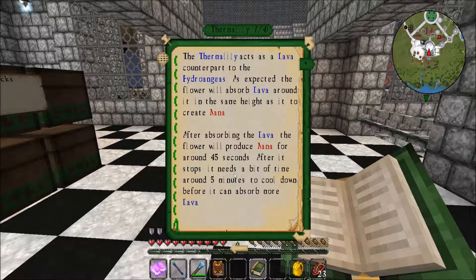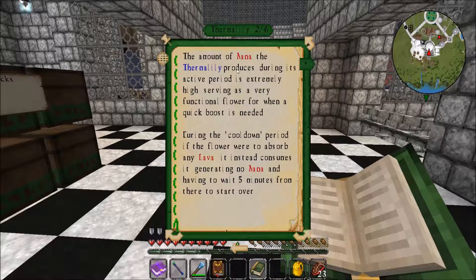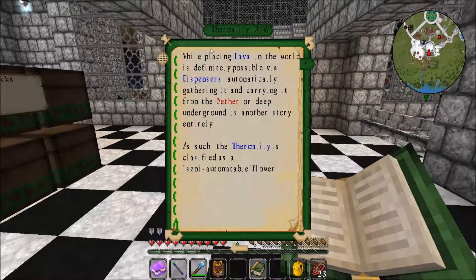After absorbing the lava, the flower will produce mana for around 45 seconds. After it stops, it needs around 5 minutes to cool down before it can absorb more lava. The amount of mana a Thermolily produces during its active period is extremely high, serving as a functional flower when a quick boost is needed. During the cooldown period, if the flower were to absorb any lava, instead it consumes it, generating no mana. Having to place lava in the world is definitely possible via dispensers, but automatically gathering it and carrying it up from the nether or deep underground is another story entirely. As such, the Thermolily is classified as a semi-automatable flower.